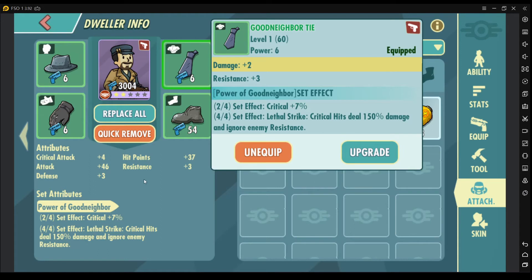In this example, I have all four good neighborhood attachments, which is why I have the Power of Good Neighborhood set effect. This is good for your attack type dweller, especially in the early game, since good neighborhood items are easy to find and they give you good bonuses when you have all four attachments equipped.